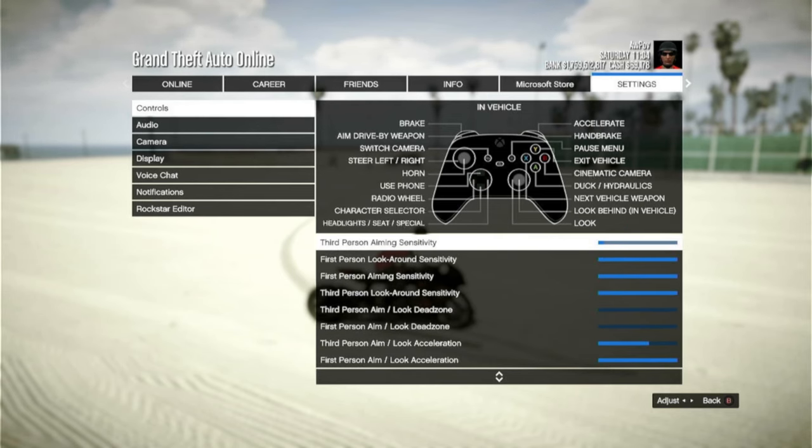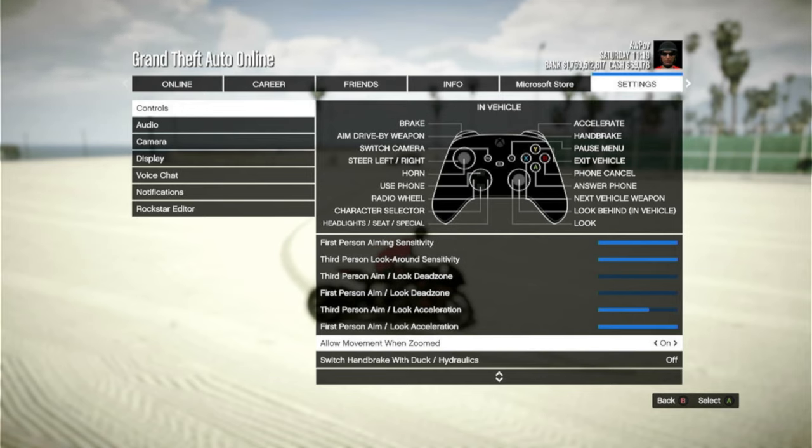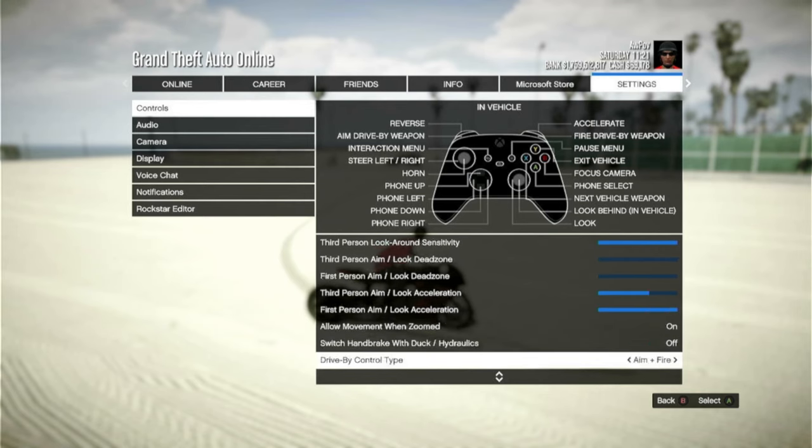My sense is basically max — everything's max except for the sniping sense. For the sniping sensitivity, it's just the third person aiming sense lowered down, because I snipe with slow sense. People be asking how I hit some of these snipes — this is why. And for people asking how I move and strafe whenever I'm sniping or zoom in and strafe at the same time: it's just 'Enable allow movement when zoom.' That's all it is.